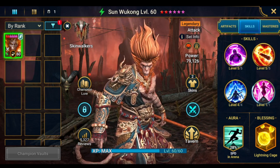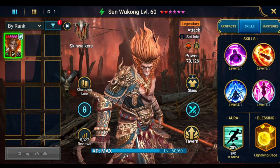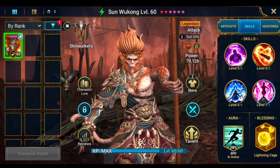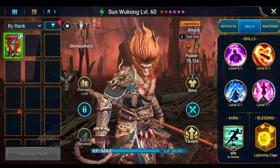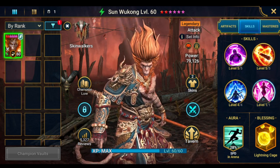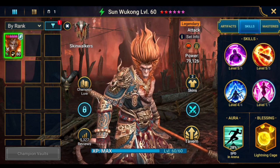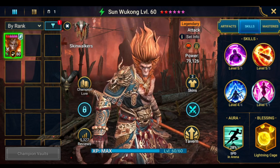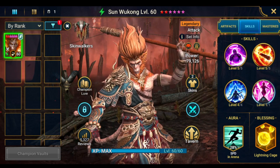In Gold 2 there are two kinds of builds you can do: one is a full accuracy and fast build to control the enemy team, or you can do a full attack and full critical damage build with as much speed as you can get. If you have to use attack boost, your speed isn't going to be very high — 210 or 220 is okay.